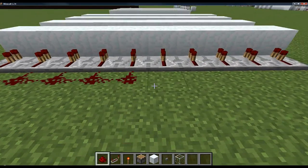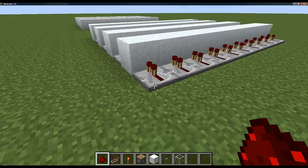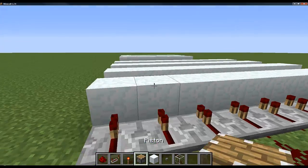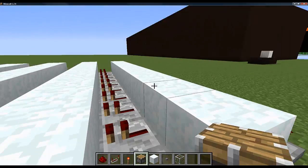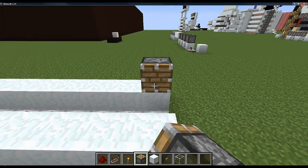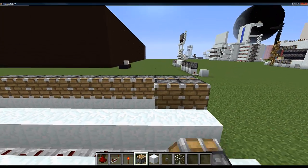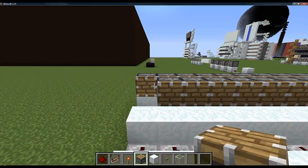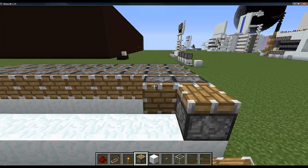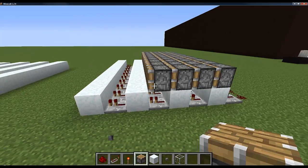Behind these, you want to put redstone dust — just slap some of that down. Then what we're going to do is get your pistons and start on this side, going just along here, putting these ones right next to each other. We're going to have a row of four of these. So you can see there are four rows of pistons: one, two, three, and four.